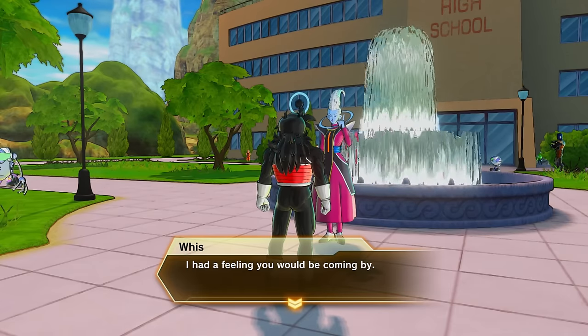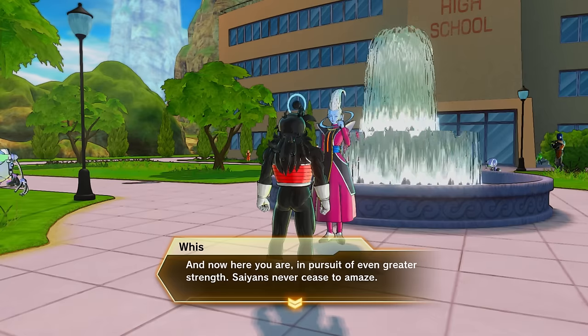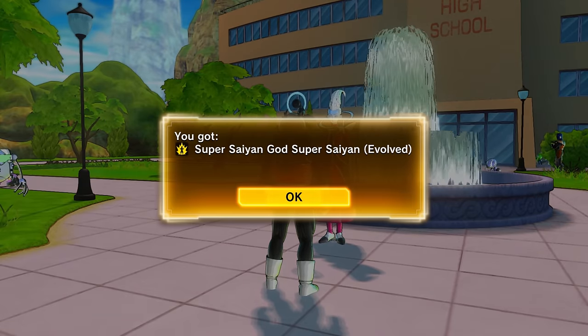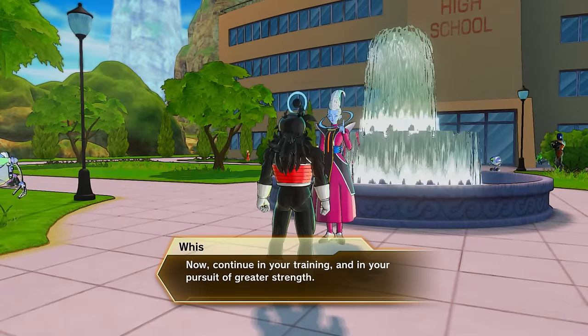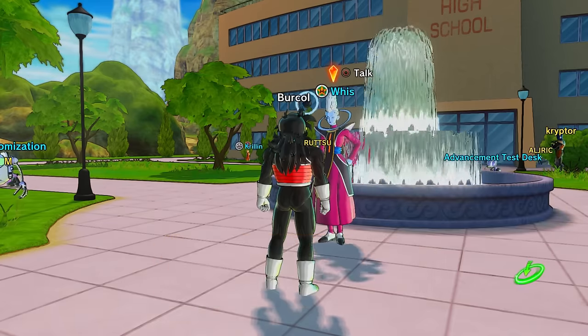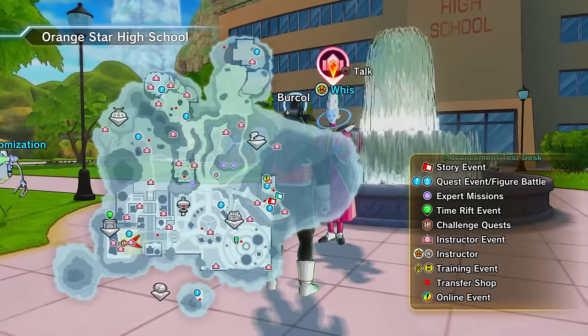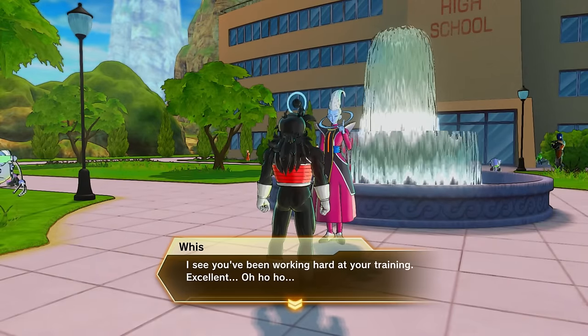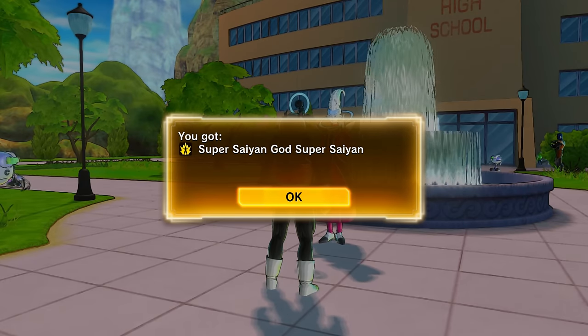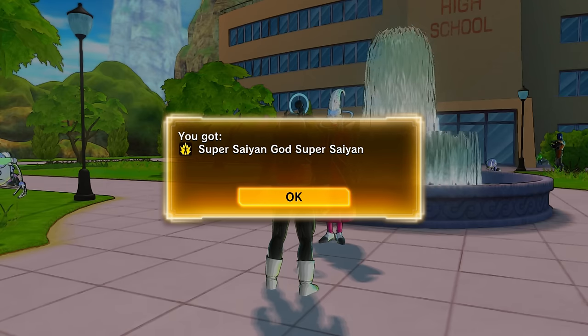Now we have how to unlock Super Saiyan Blue Evolution — also known as Super Saiyan God Super Saiyan Evolved — which as of right now is the strongest awoken skill in Dragon Ball Xenoverse 2. Much like Super Saiyan Blue, this can be done on any character but can only be used on a Saiyan. There are three things you need to do: first, already have Super Saiyan Blue unlocked; second, be at least level 95; and third, have max friendship with Vegeta as your mentor. Once you've done all three, just go talk to Whis in Conton City and he'll give you Super Saiyan Blue Evolution as an awoken skill.